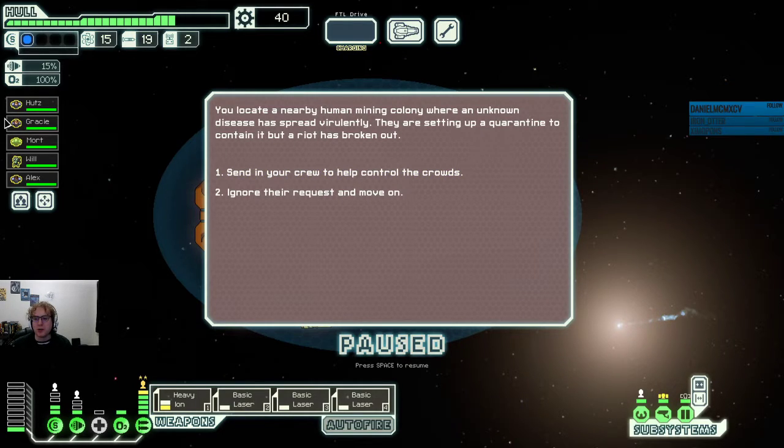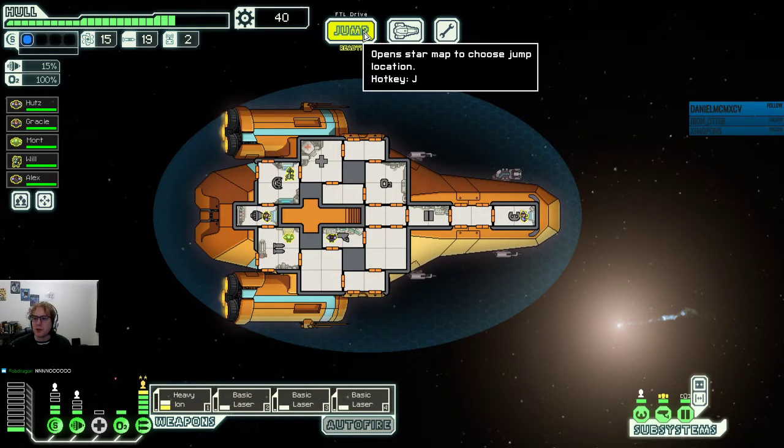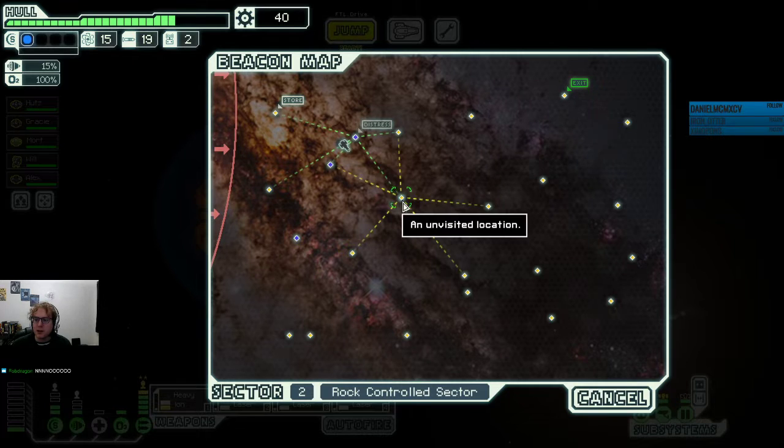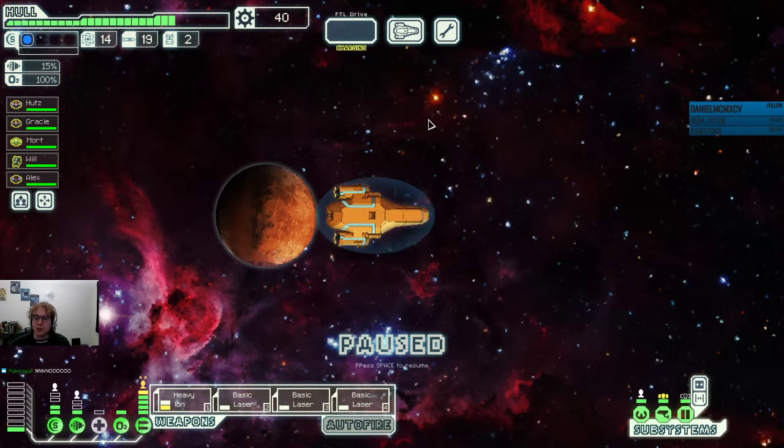Quarantines again — we do have an extra crew member to go with this one. I want the scrap. Your crew tries to keep the crowds in line, but the scene quickly turns ugly. Half-crazed with fear, the infected grab mining tools and push back at your crew, forcing them to retreat hastily. You barely get away without injury. No scrap reward, but no losses — pretty neutral.